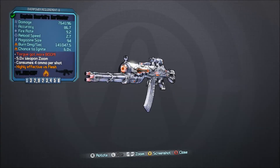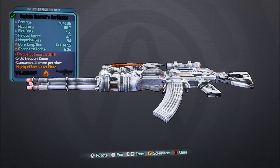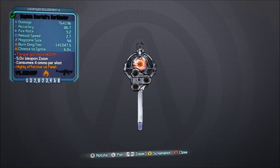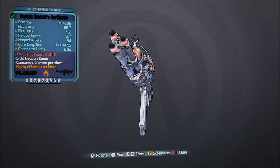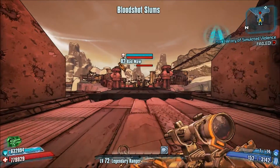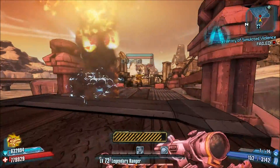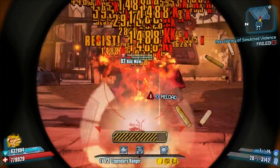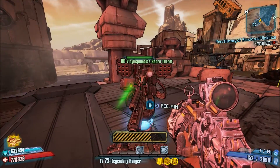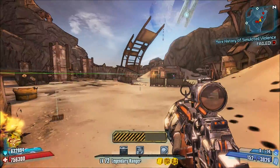The first one we're going to be looking at is the Pimp of Fire Mach 1, or at least that's what I've decided to call it, because I thought that was kind of cool and better than Captain Scarlet's Kerblaster. Essentially what this thing is, is a Shredifier plus a Pimpernull plus the Kerblaster to give it a little bit more damage. And as you can see here, up against Mad Maw, it's just going to totally wreck him. His health literally disintegrates, and that is a beautiful sight to see, because generally with other assault rifles it would probably take you a little while to pull something like that off.